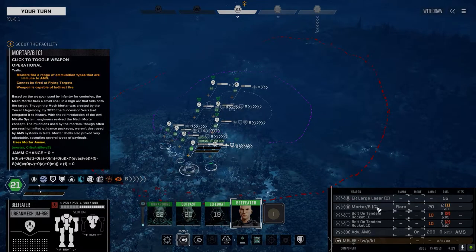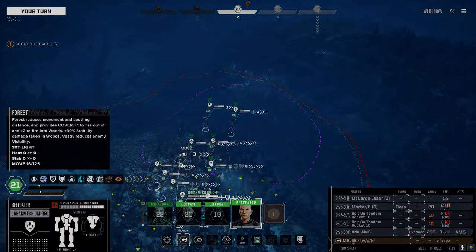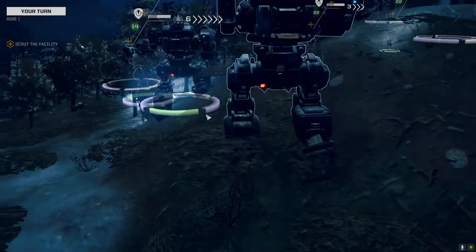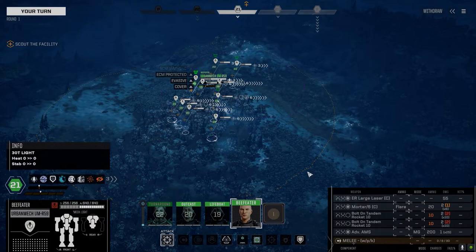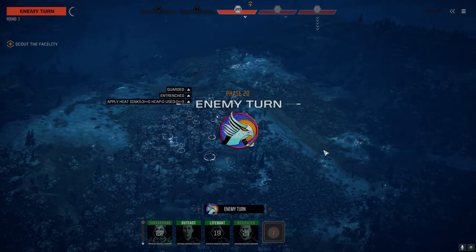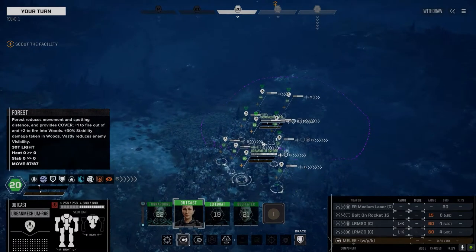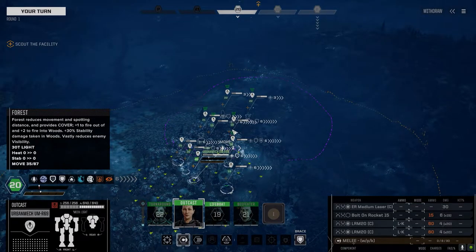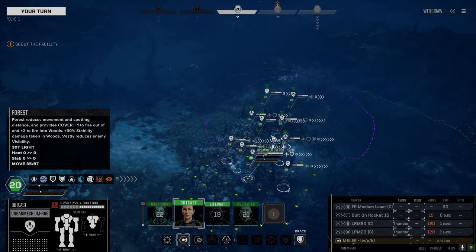Here's the second one — a couple of bolt-on tandem rockets, mortar 6, ER large. We're lacking the mine dispensers on this one but it does have the advanced AMS. Actually it's the advanced one, not the Mark II — I forgot I put that advancement on this guy. So we don't need to have it on overload; you can just leave it on and it should protect everybody. So now we've got two AMS systems that can protect the whole unit. It's only got about 200 shots though. And our R69 has a pair of clan LRM 20s with Thunder, Standard, Tandem, and LK ammo. We've got three turns of firing Thunder ammo, which is good.